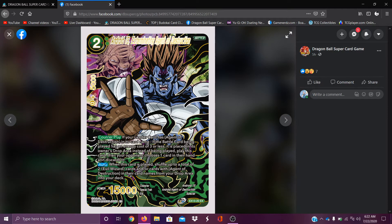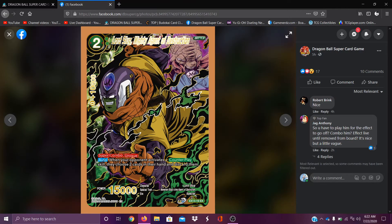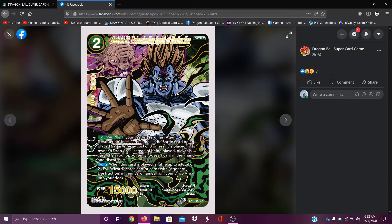Number 13, Extreme Agent of Destruction — if your leader has an Agent of Destruction card name, if your battle card is being played and your opponent's card cost is three or less, place it in its owner's drop instead. Play this card, then your opponent chooses one card in their hand and discards it. When this card is played, shuffle up to two Evil Wizard cards or cards with Agent of Destruction card name from your drop area into the deck. Hopefully they give you a whole set of these cards to run.